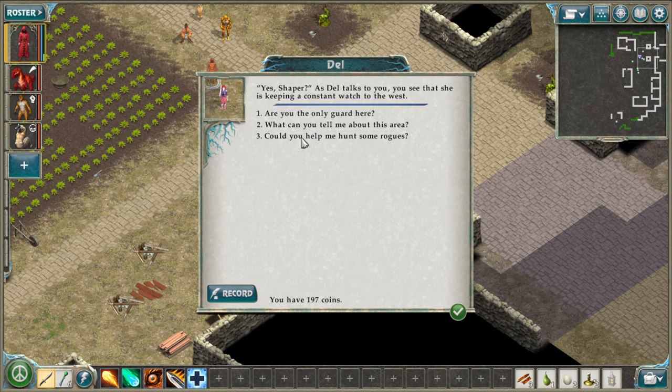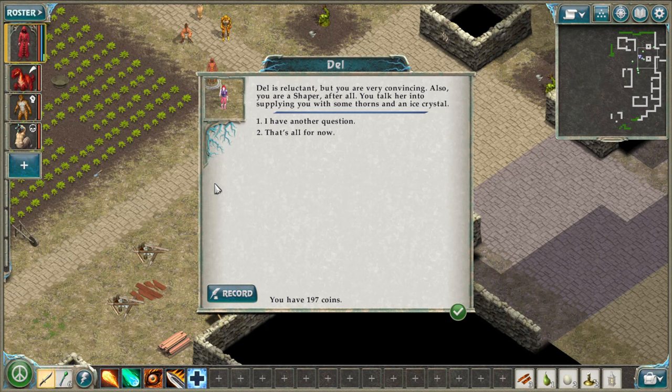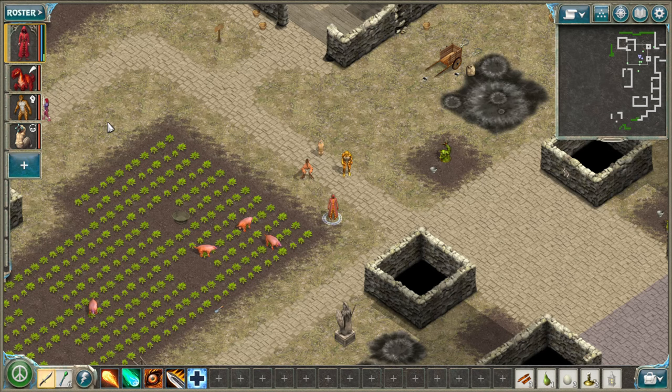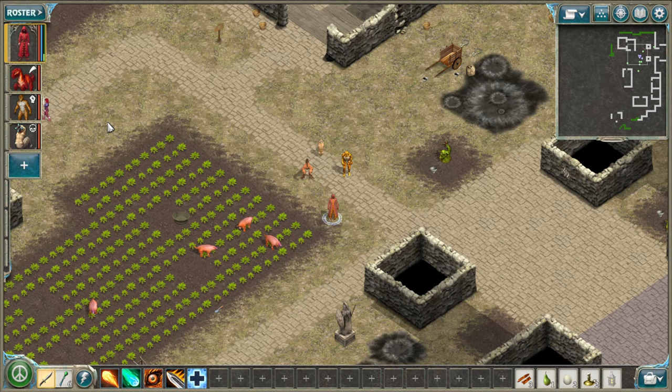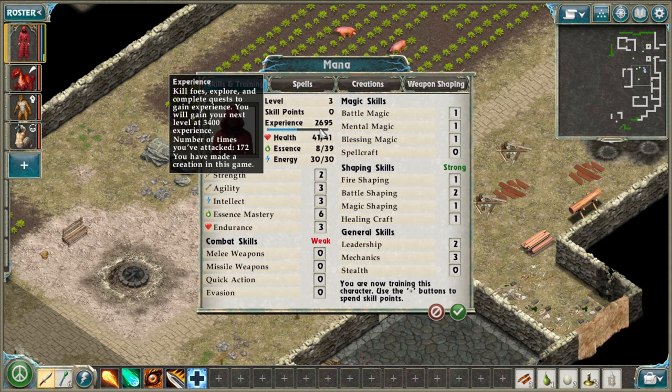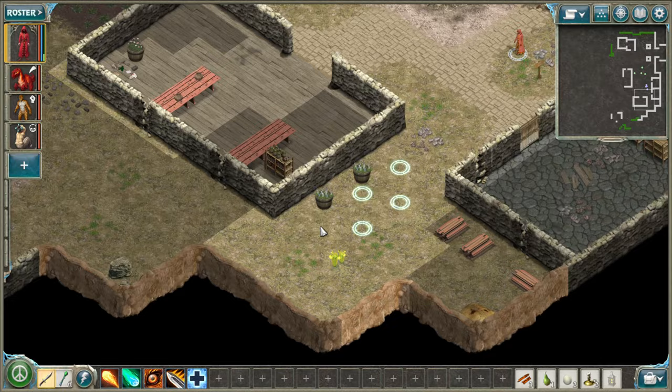I ask Dell if she can help me hunt some rogues — she says her orders are clear, she has to watch the gate. A Shaper should have no trouble with Fioras and Thards. I ask if she has any supplies to spare — she is reluctant but I'm very convincing, and I talk her into supplying some thorns and an ice crystal. 70 XP — good times! I'm still very curious about Scout Zora. We've gained a lot more XP than I expected — only 700 more to level up from where we started at 1400. Onwards we go.